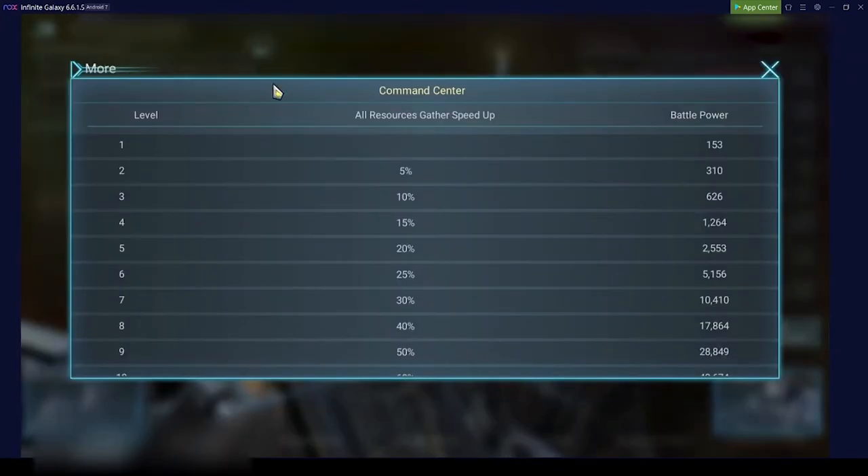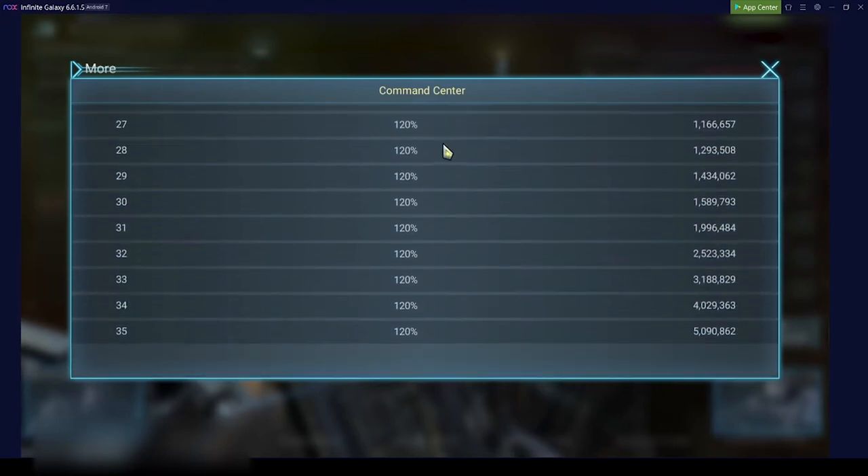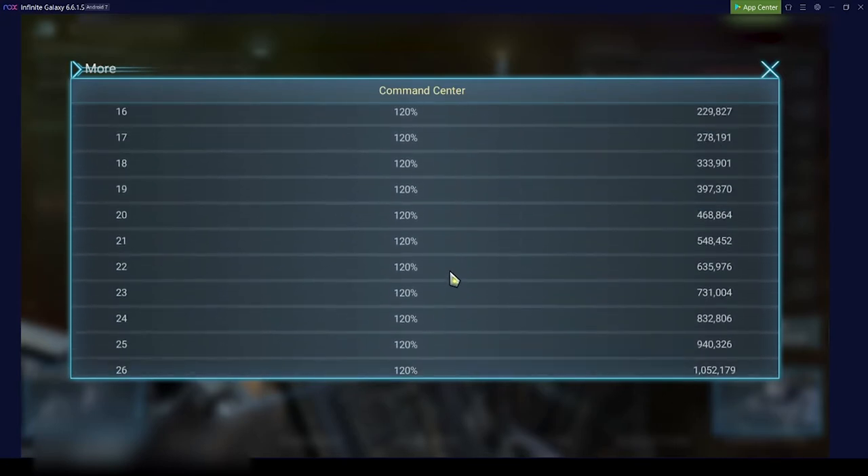On the top right, when you click on the building you can get additional information — this is sometimes really interesting. It shows you when you go from level 1 to level 2, level 2 will give you a 5% additional gather speed and it will increase your battle power. This battle power increase is sometimes important to check, like for the galaxy star event, how many points you will get. You can check for every level what the benefit will be.